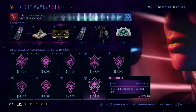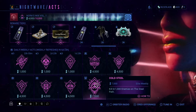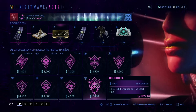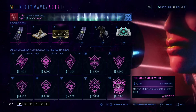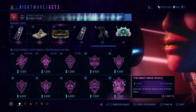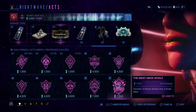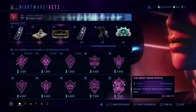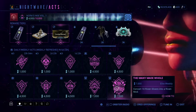Then we have: kill 1,000 enemies on the Steel Path. You get the Steel Path by unlocking every node in the Star Chart — that's how you unlock it. And convert 10 slivers into a ribbon mod — is that a new one? There will be a card in the top right hand corner on how to get ribbon slivers and how to turn them in as well.